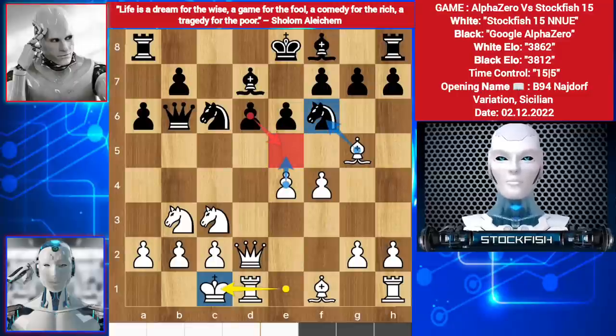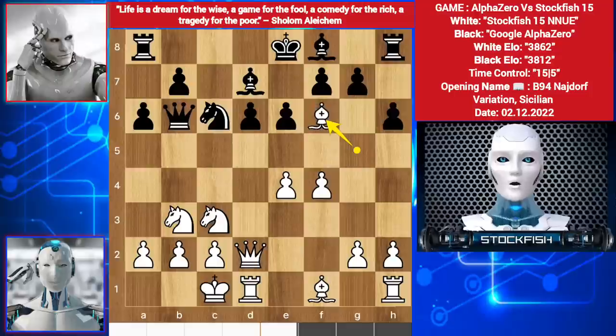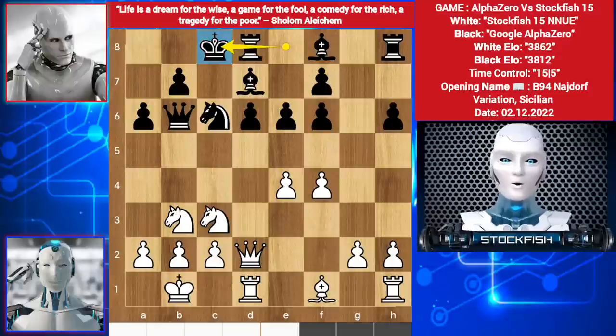If you take it, then bishop takes knight — if takes, then queen takes bishop — position will be bad for alpha. So he pushed his pawn, kicking out the bishop first, bishop takes knight, pawn takes f6, king slides on b1. We have castle — both sides castle in the same direction.